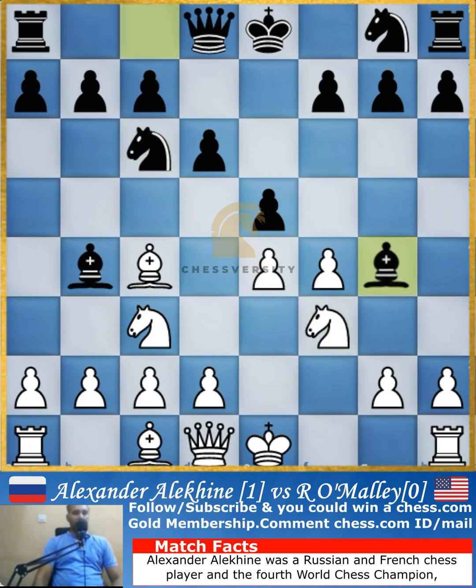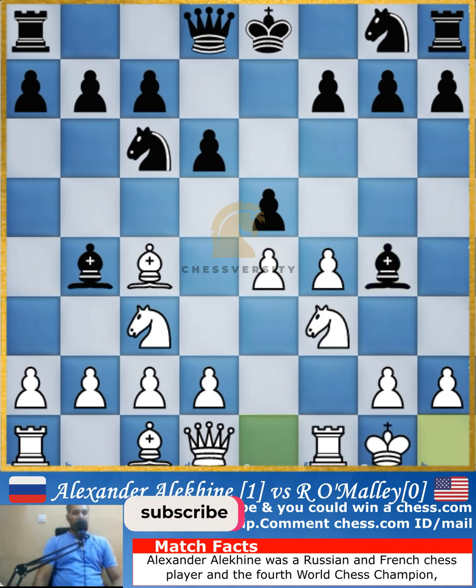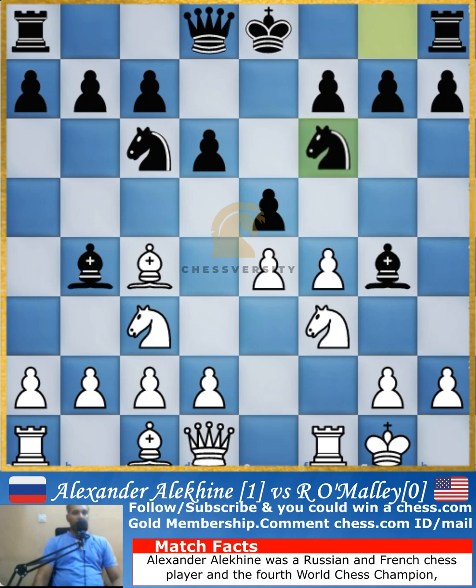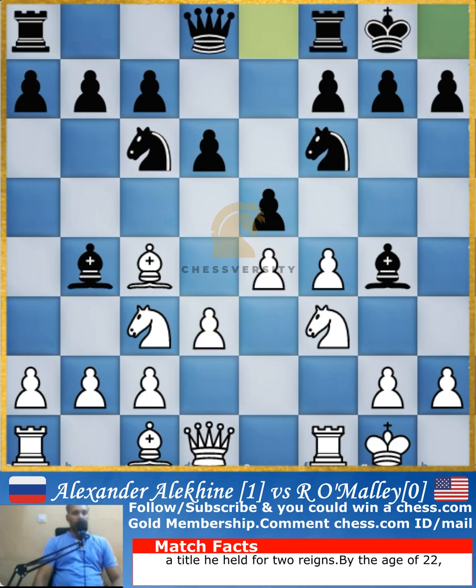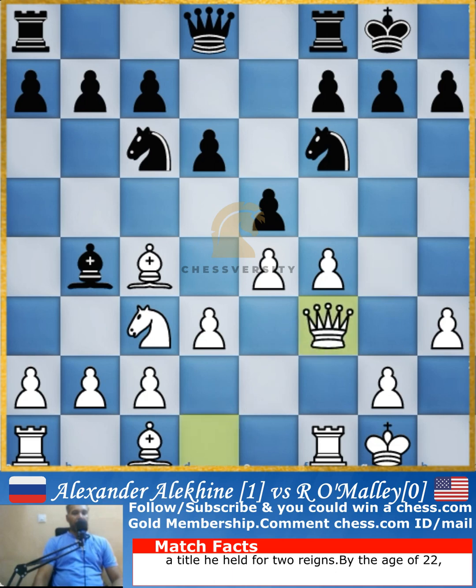Knight comes to c6, trying to occupy the outpost on d5. Knight f3 is played to counter it, and bishop comes to g4 winning the knight. Immediately Alekhine goes for castling. Knight f6 is played by black and d3 by Alekhine, and now black also castles on the kingside.